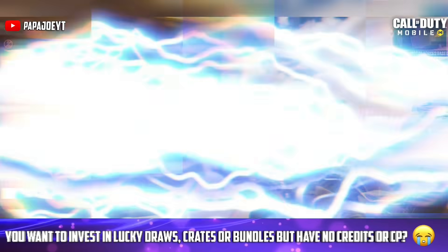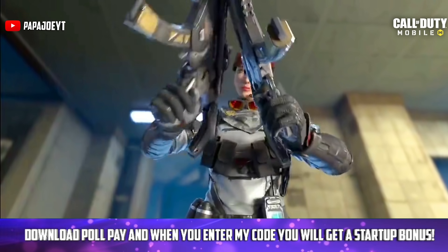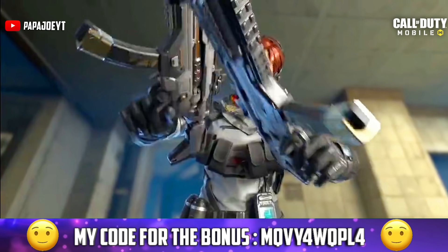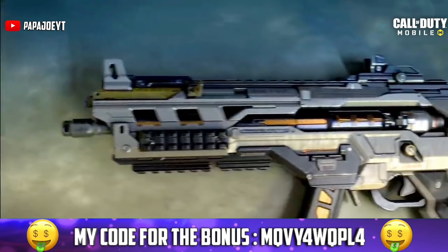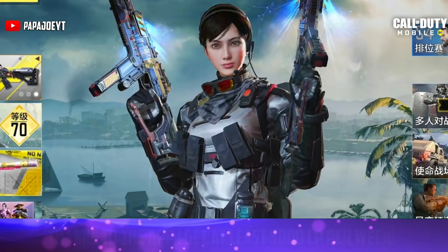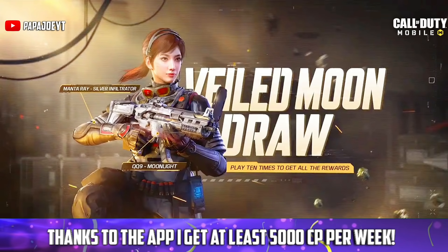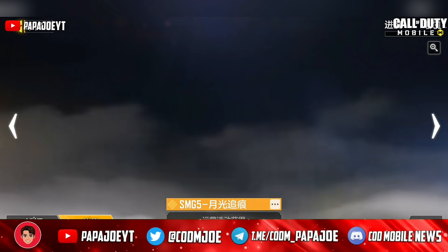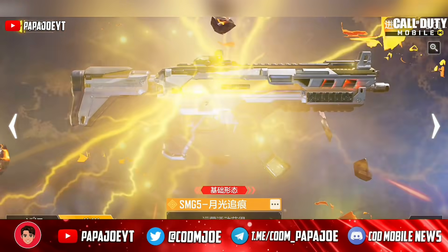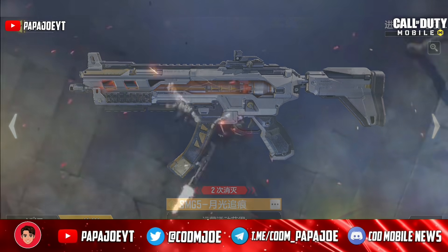Let's first take a look at some pictures and small videos of the upcoming new lucky draw in Season 7. Some of you have already seen this draw in other YouTube videos — feel free to write me your opinion or thoughts on the lucky draw in the comments. Expected to be released on September 17th is the Veiled Moon lucky draw, a brand new Manta Ray character skin, the third legendary blueprint for the QQ9 in the beautiful Moonlight skin, and 8 more rewards in Call of Duty Mobile.